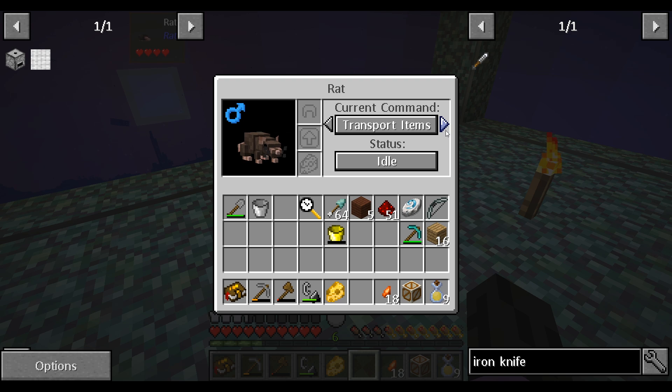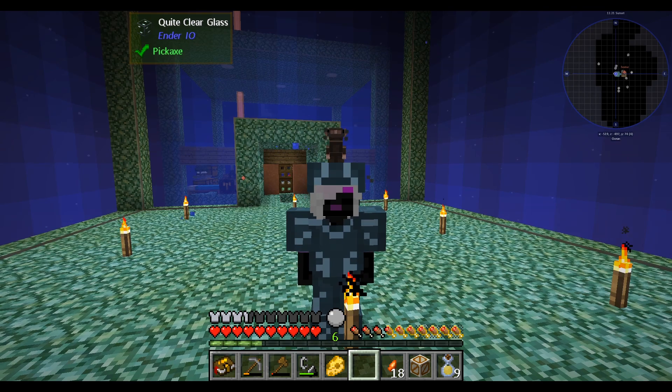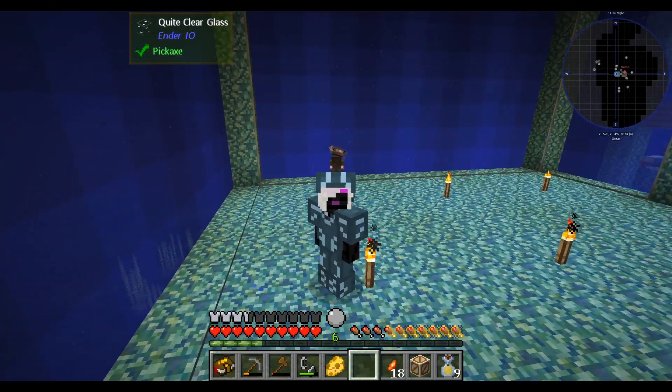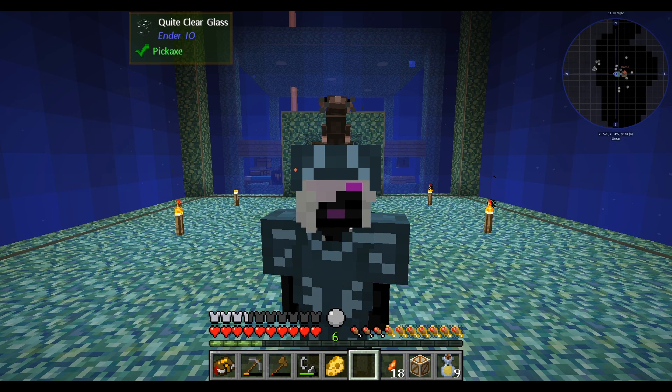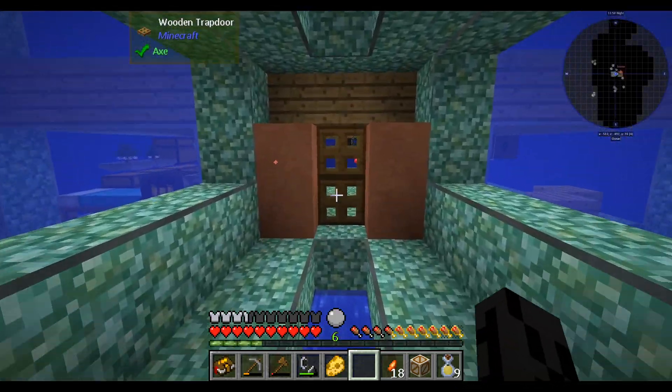We got a dude rat. You can set their current commands to wander, stay here, follow me, hunt prey, gather items, harvest, transport items - and it will tell you what his status is. If I shift right-click and then go on F5, he's in my head - he's a cutie. Do the thing that makes you the cutest - yes, he cleanses himself! Oh my god, little ratty hands. Have you seen little ratty hands in real life? Rats don't carry the plague anymore - domesticated rats are just cuties, doing things with their little hands. That's why this mod is the best, end of story.